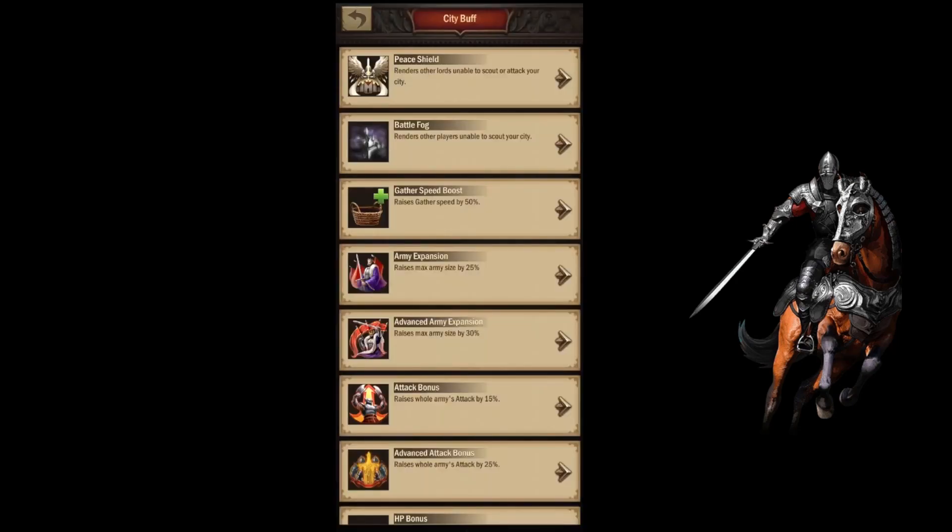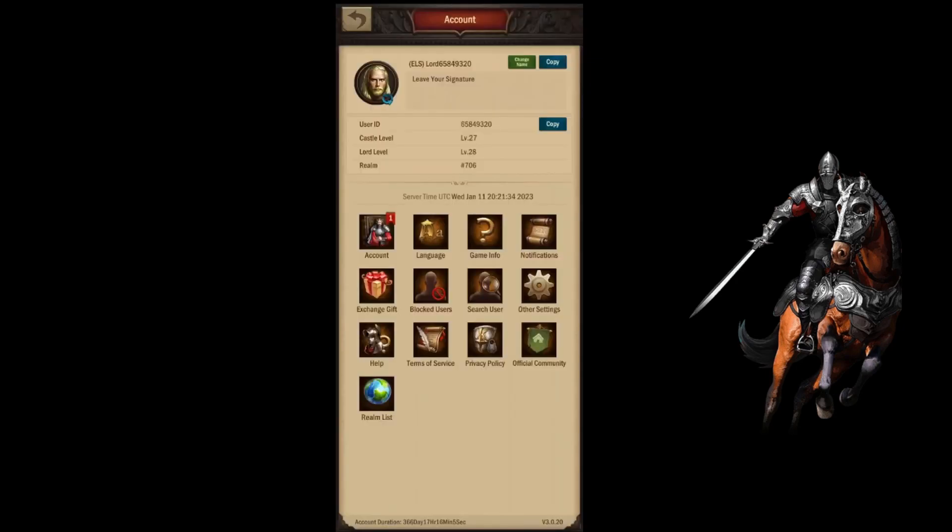One more thing to note: if you go into the account page, it says down at the bottom — I don't know if you can see it — 366 days, 17 hours, 16 minutes, and 5 seconds is when we made this account. So it's almost been a year since we made this account, which is pretty cool.